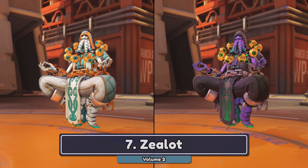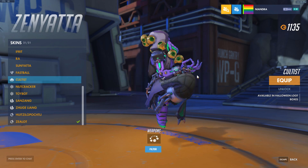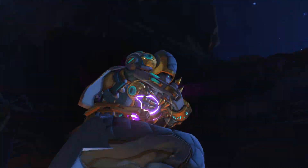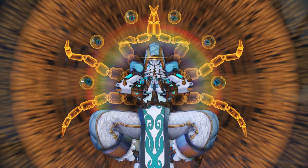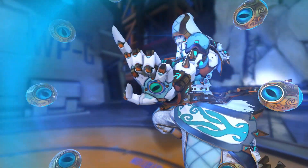Number 7, Zealot Zenyatta. Zealot kinda rides on the coattails of Cultist having such a strong base design, but I think this version is good too. The turquoise looks nice, and the gold accents match the golden weapon very well, forming a very cohesive skin, as long as you don't think about the theme too much. Not much to say about this one, but a good skin.